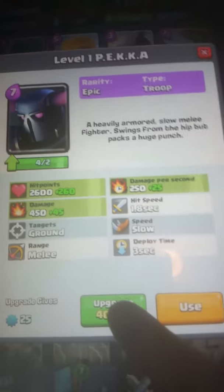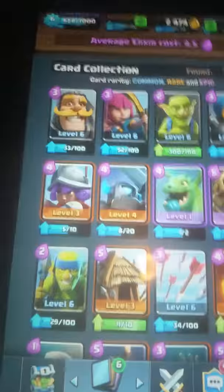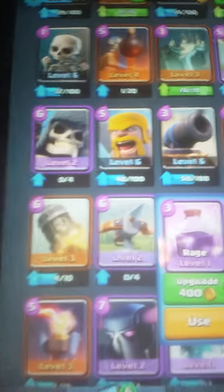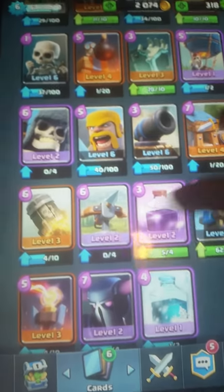Yes, let's upgrade the pecker. Okay, what else can we upgrade? Can we upgrade anything I'm actually using? No. We got 6 rage spells, so I'll upgrade that. Okay, level 3 apparently. That's nice.